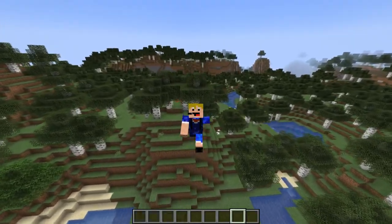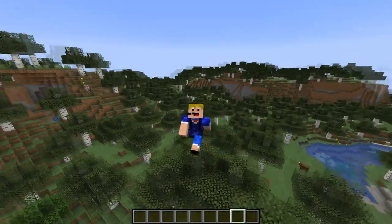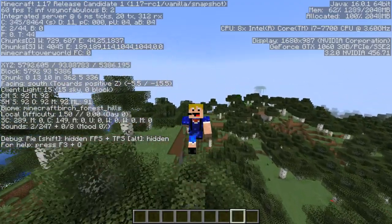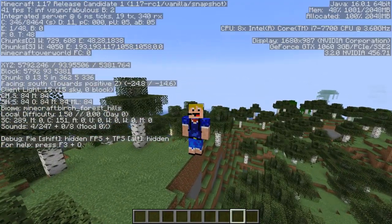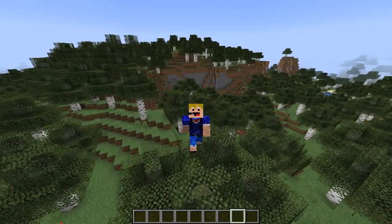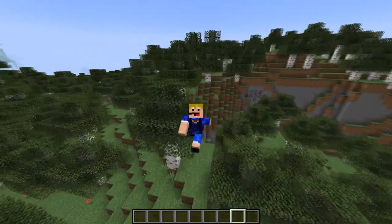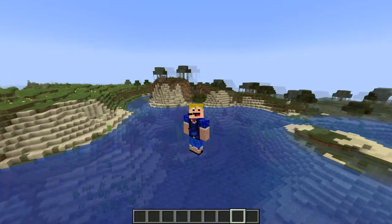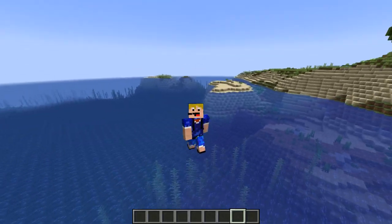For the birch forest you need both the normal variant and the hills variant. We can find a nice hill and confirm with F3 — there we go, the hills variant. Note that you don't have to find the tall birch forest or the tall birch forest hills biomes, as these are not included in the Adventuring Time advancement.